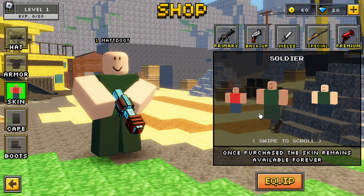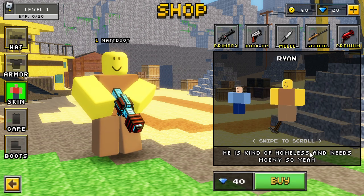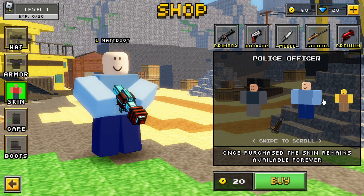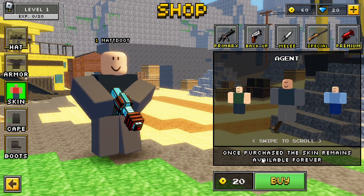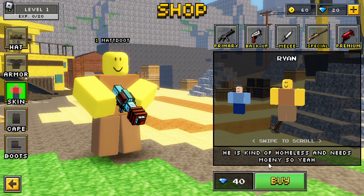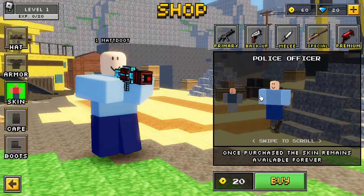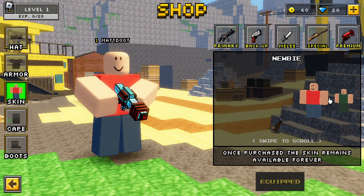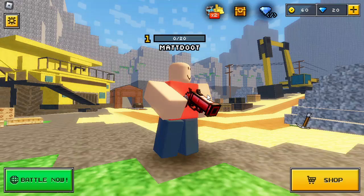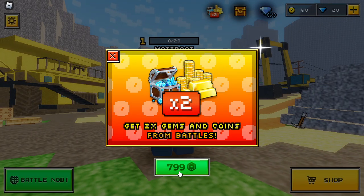If you want to buy the crystal laser cannon you could spend 1300 Robux for it. I like the skins though. There's just a skin called Ryan, and he's the only skin with a different description — the others all say the same thing, 'once purchased the skin remains available forever,' but Ryan — he's kind of homeless and needs money. If I spend 150 Robux I can actually buy this little guy.